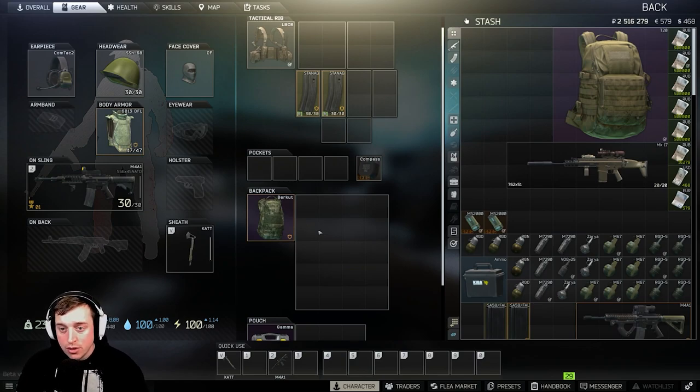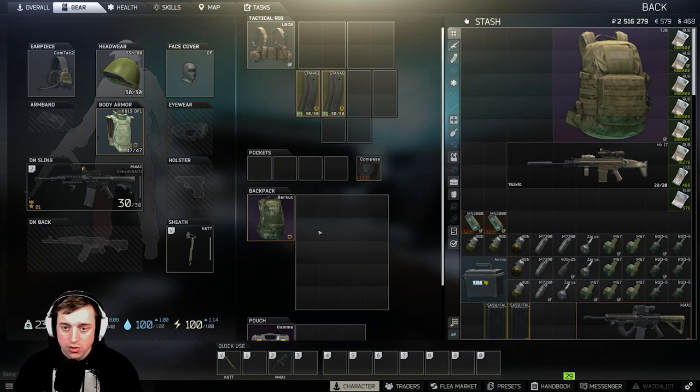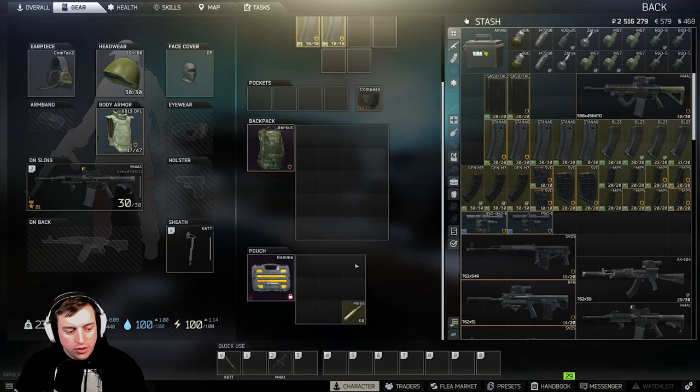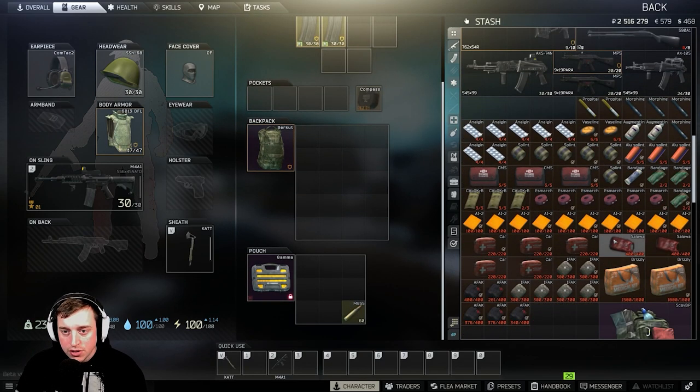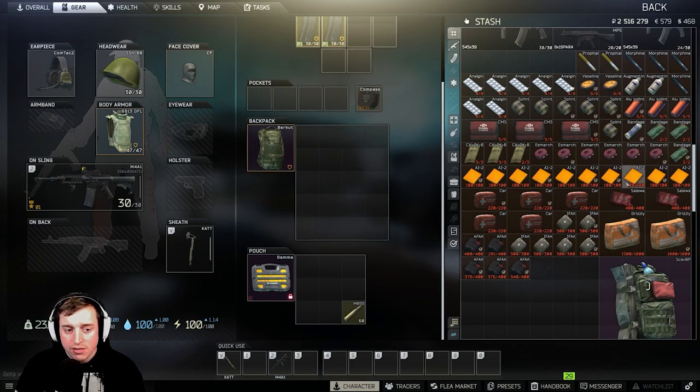Now this is all the gear you're gonna have on you. Pay attention to that weight number — it's going up. The more weight, the slower you move. Now we brought extra ammo down into the secure container. For this first raid — and this isn't permanent because you'll have keys and quest items later — we're going to talk about meds. Meds are the big thing. You're going to start with a few different kinds, most commonly what we call the cheeses or AI-2s — a health pack you heal yourself with when you start losing health.